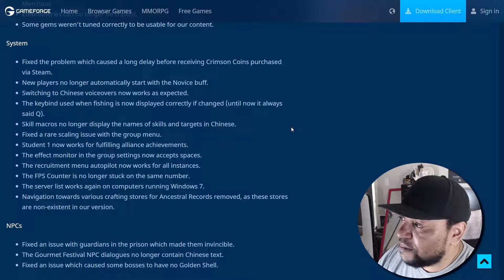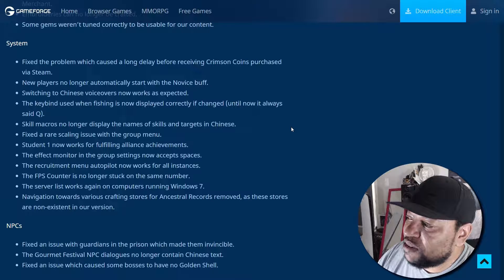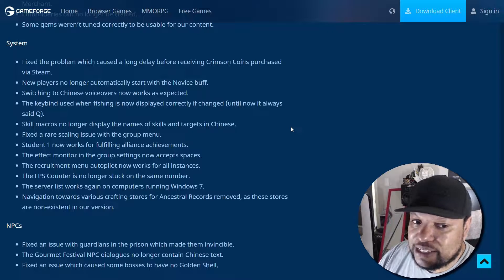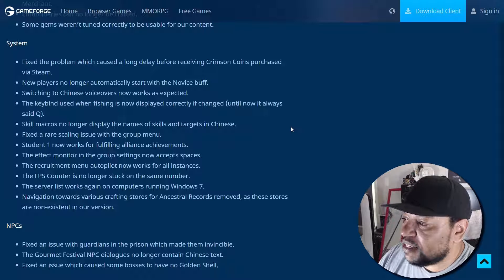Embroideries can no longer be crafted, and some gems weren't sorted correctly to be useful for our content. For system fixes: fixed the problem which caused a long delay before receiving crimson coins purchased via Steam. New players no longer automatically start with the novice buff. Switching to Chinese voiceovers now works as expected. The key bind used when fishing is now displayed correctly if changed. Skill macros no longer display the name of skills and targets in Chinese.